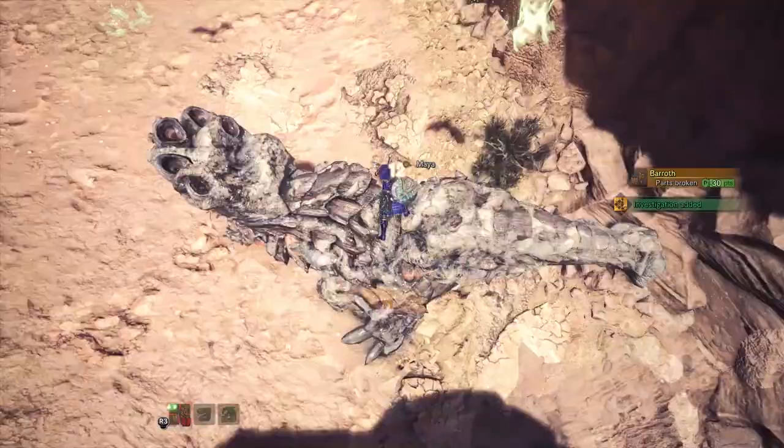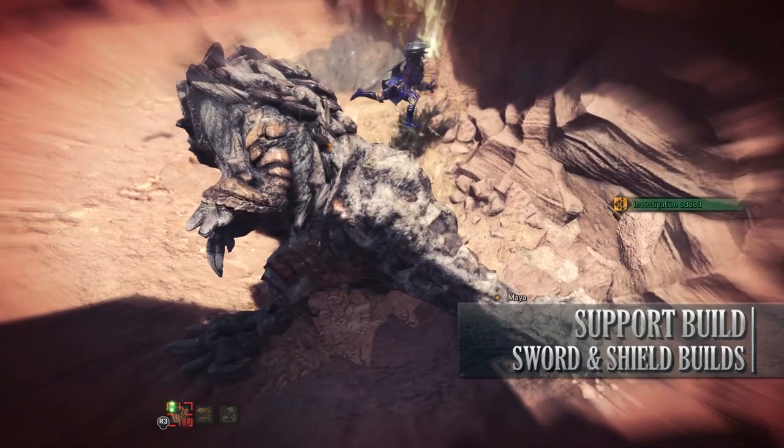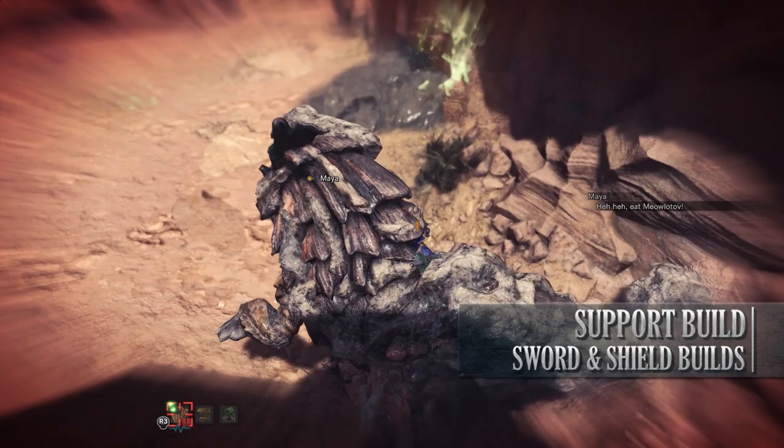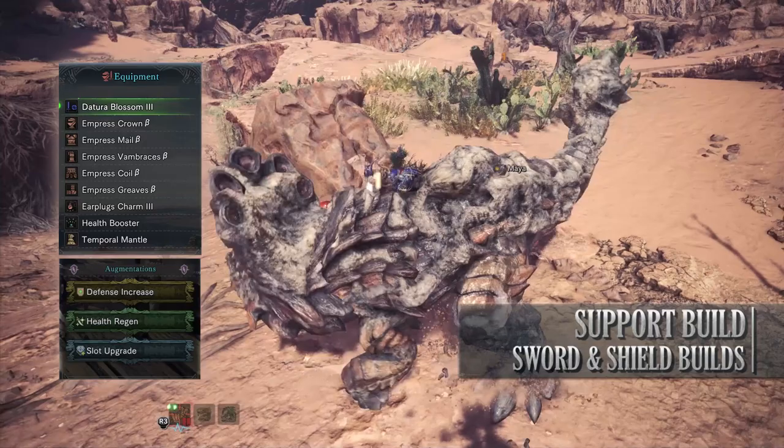Let's move on to the next build which is the Support build. This build is focused purely on support, created primarily for the Extreme Behemoth, and focuses on keeping you and your team alive rather than doing damage. As a result this build is strongly advisable in group play. For this build you'll need the Empress Crown Beta, Empress Mail Beta, Empress Vambraces Beta, Empress Coil Beta and the Empress Greaves Beta.